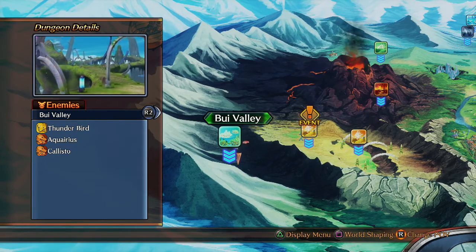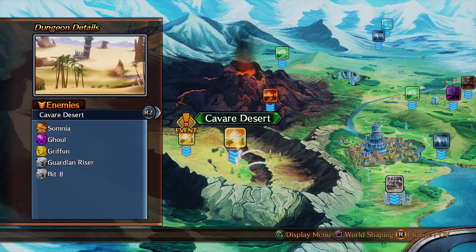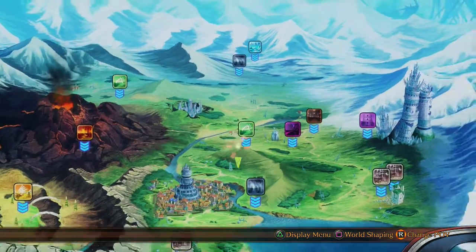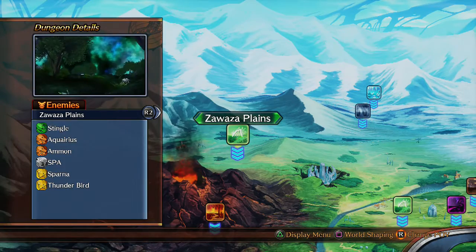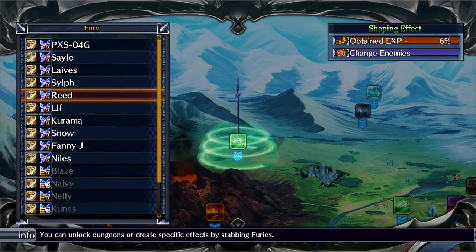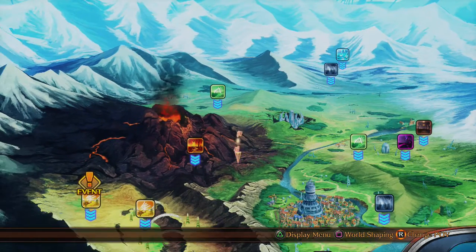So hopefully this video was helpful to you guys. If you're having trouble finding a certain monster in an area where the quest says that monster is going to be, chances are you may have to do the change enemies world shaping effect on that dungeon in order for it to show up. Hopefully this video was helpful — thank you guys for watching. Peace, and I'm finna go back and grind.